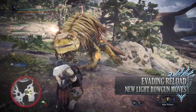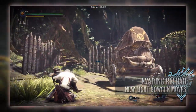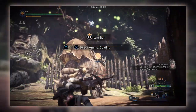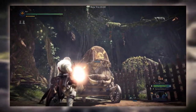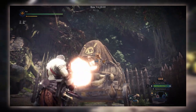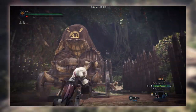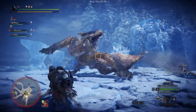The next new move that the light bowgun has been given is the evading reload. During the sliding evade animation — which is R2 to fire a shot, then press X then X again in a direction, which normally causes your hunter to slide out of the way — if you have the evading reload mod equipped on your weapon, it will cause you to automatically reload your weapon during the evade animation. You can see this happening as you'll spin your gun round as you perform the slide.